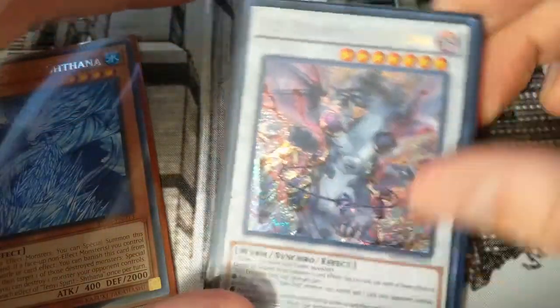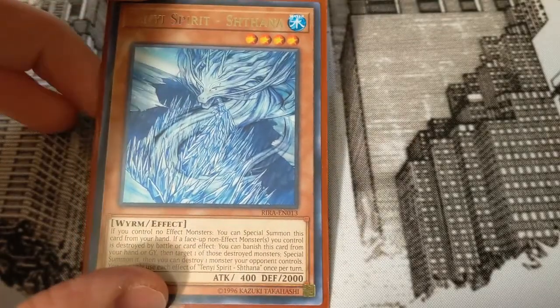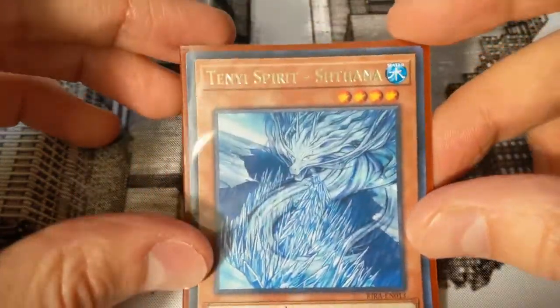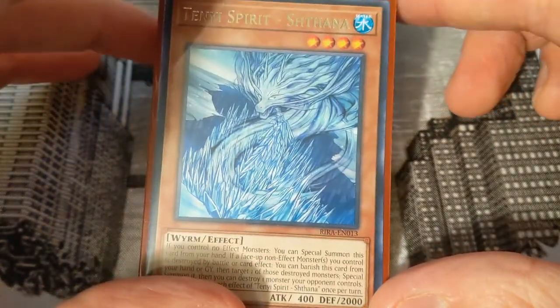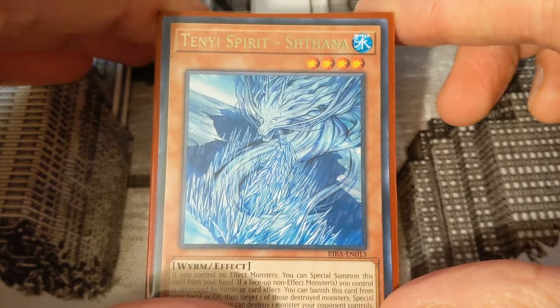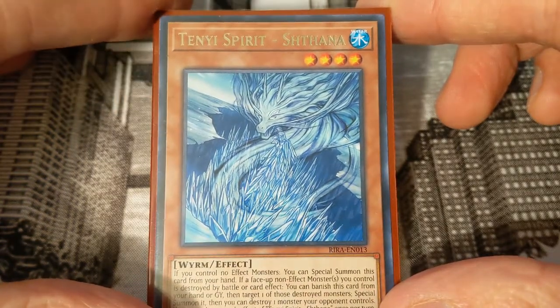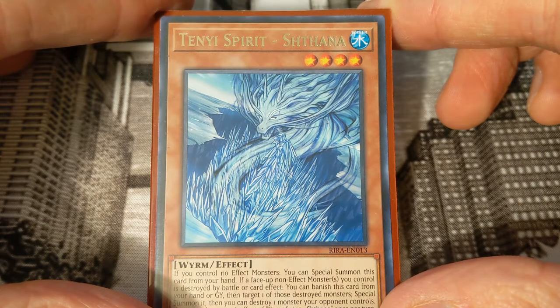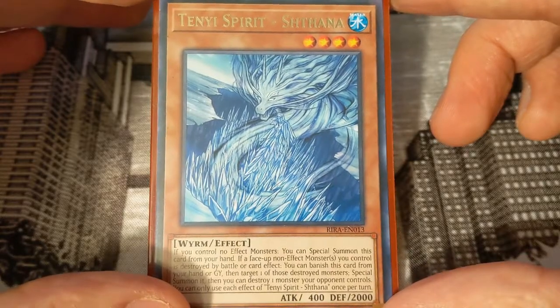This basically gives you access to any of your Tenyis or Mara Mara — usually you'll go into Mara Mara. The level 4 is nice icing on top, but this is a very good typical Tenyi card that you want in your graveyard to force your opponent to expend additional resources to deal with your non-effect monsters beyond just battling and destroying them.